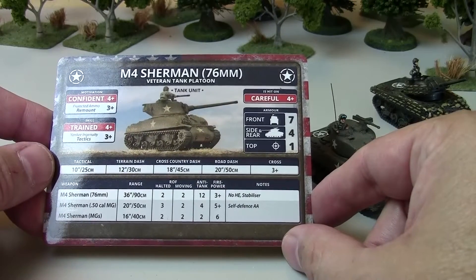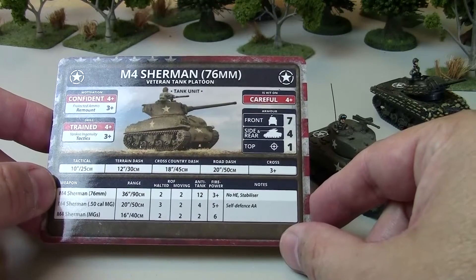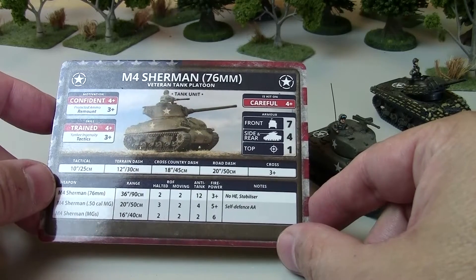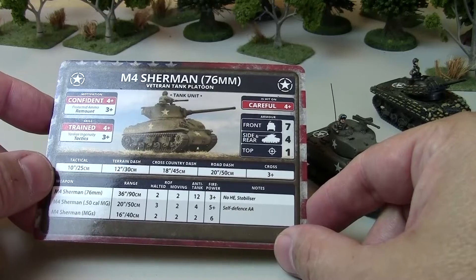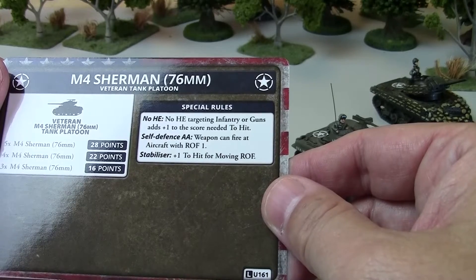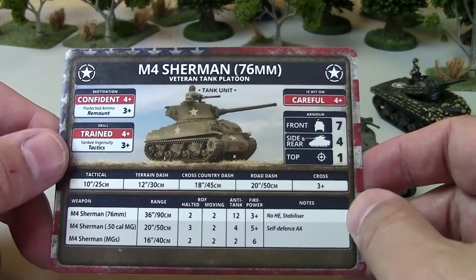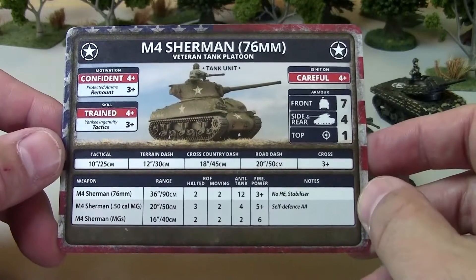The Sherman 76's main gun has a 36-inch range — longer than the standard Sherman. The rate of fire is the same whether moving or halted, but the anti-tank is 12 and firepower is 3+. The notes are: no HE and stabilizer. The no HE is significant because flipping the card over, it adds 1 when shooting at infantry or guns. So the Sherman 76 is decidedly inferior going after dug-in infantry and dug-in guns, though out in the open you still use your machine guns, making you just as effective as the standard Sherman.